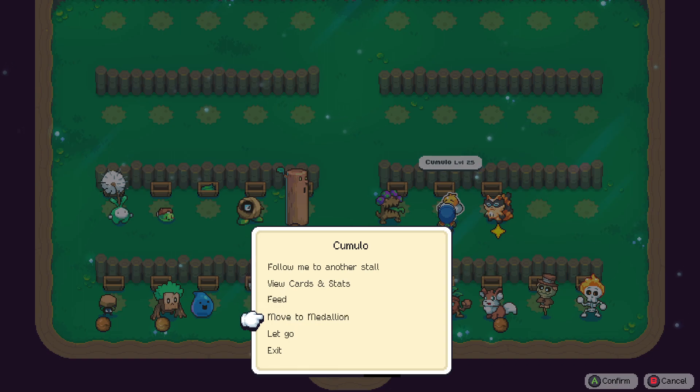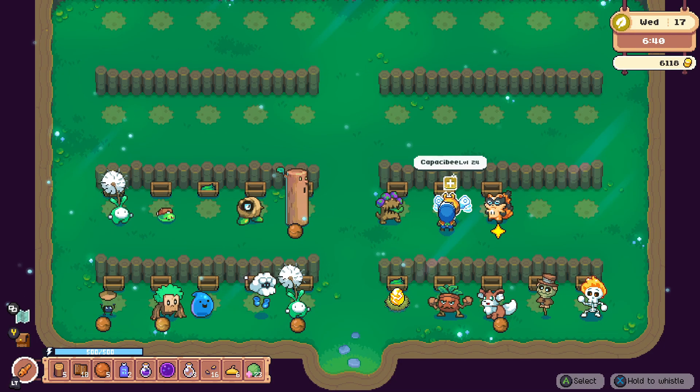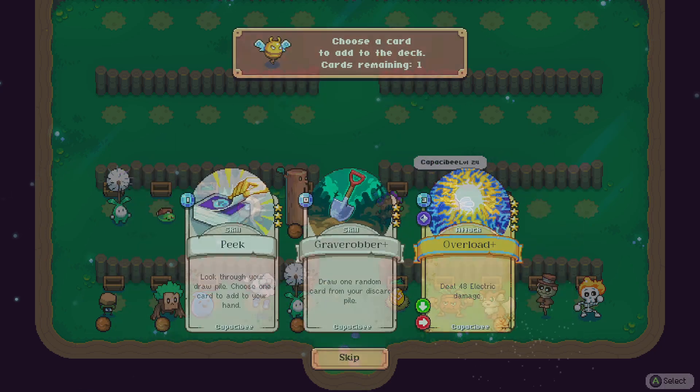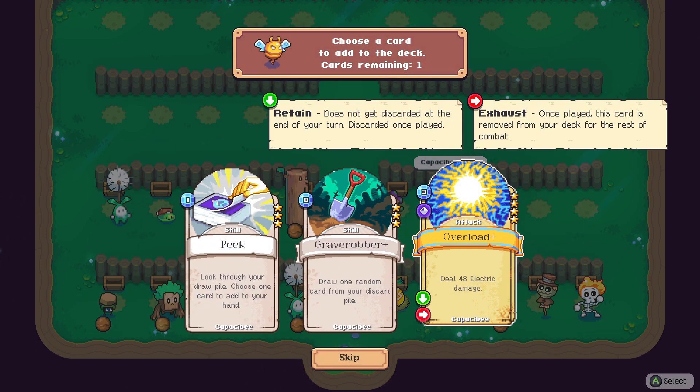Let's move him to our medallion — we'll have to say goodbye to Capacity. Sorry Capacity, we still love you! Oh, Capacity has a level up. Let's give him some more power and give him this really nice Overload Plus.